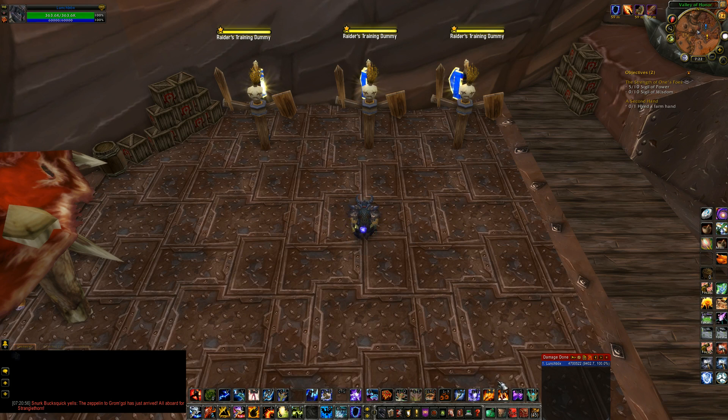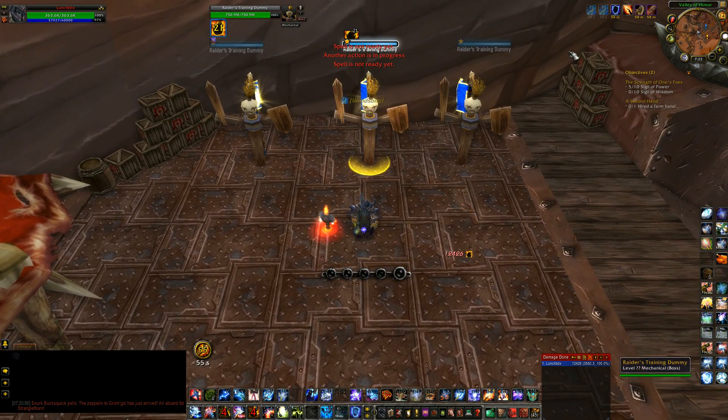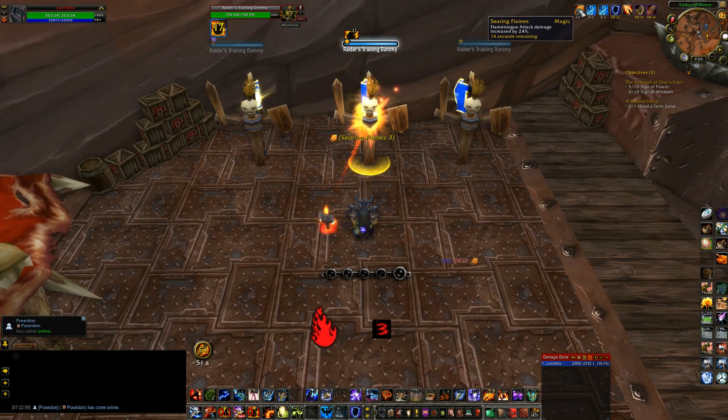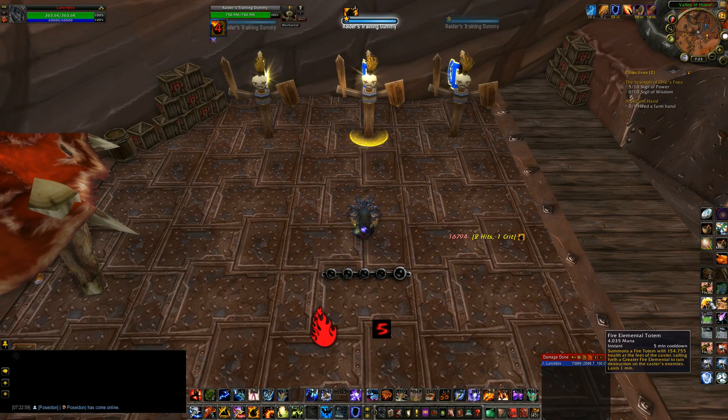The first and most important ability in your priority is going to be your Searing Totem, or your Fire Elemental Totem. The Fire Elemental Totem is on a 5-minute cooldown, so you pop it when you're popping all your other cooldowns — it's a great DPS increase. Searing Totem is going to be up 100% of the time otherwise, since it has no cooldown. It provides the Searing Flames buff, which is consumed by Lava Lash to make it crit for 150k+.